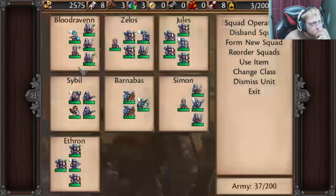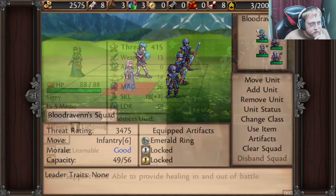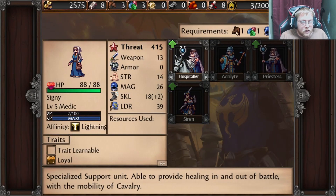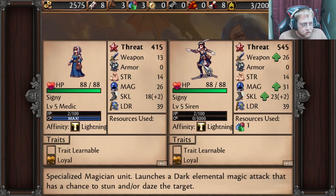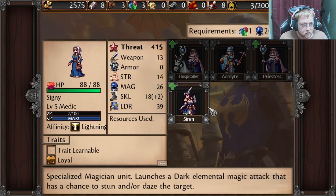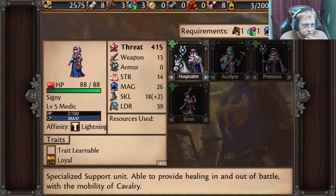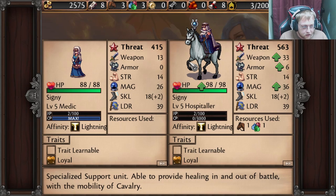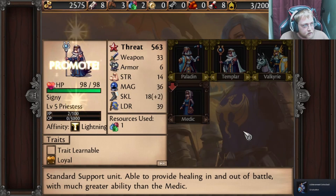Organize army. Change class. Go here — and change class for her. Requires one horse and 20 magic. She's got it. She could also become a Siren — specialized magician unit, launches dark elemental magic that has a chance to stun and daze a target. Or I can upgrade to a Priestess — standard support unit, able to provide healing in and out of battle with much greater ability than the Medic. Or a specialized support unit able to provide healing in battle with the mobility of cavalry. I think we're gonna go Priestess. And promote. Boom — Priestess!